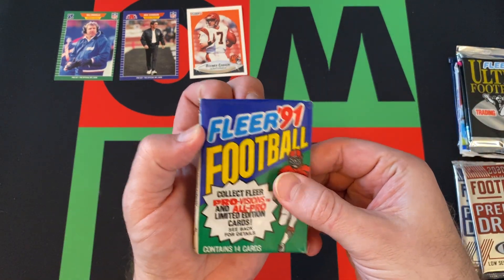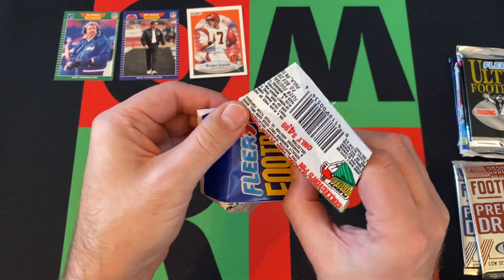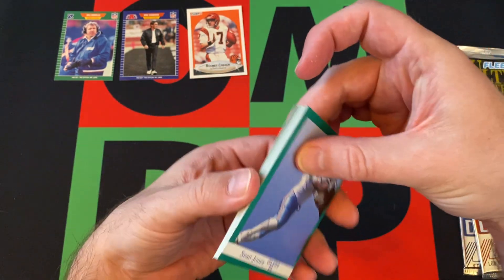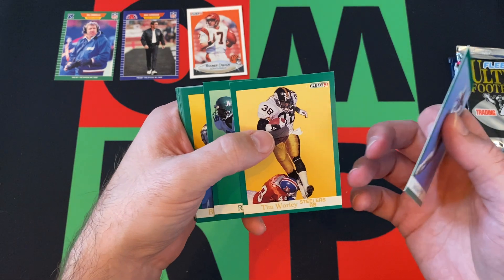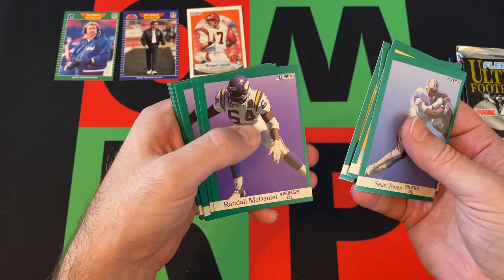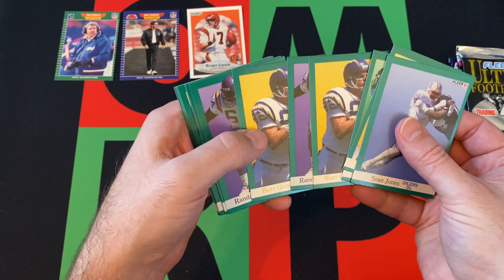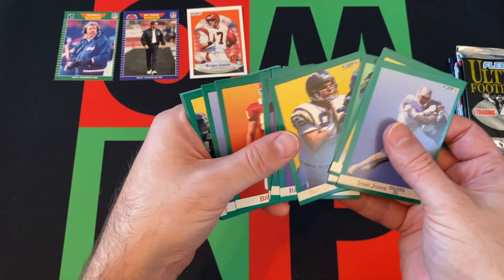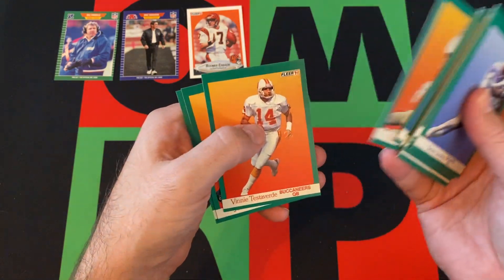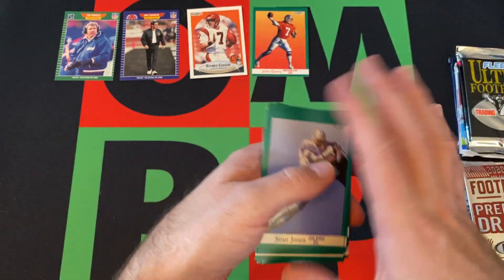Moving on to 91 Fleer, looking for the Pro Vision cards. I don't know if Brett Favre has a card in here — I feel like he does, but I'm not sure. Maybe it's an update or something. Sean Jones, Tim Worley, Ron Moore, Burt Grossman, Randall McDaniel — Burt Grossman again, Randall McDaniel again — weird. Bill Moss, Jeff George, Louis Lips again, Thane Gash again, Vinny Testaverde, John Elway, and Matt Barr.